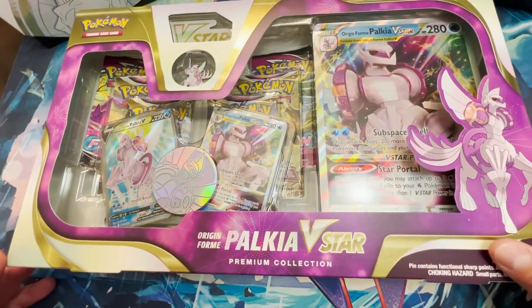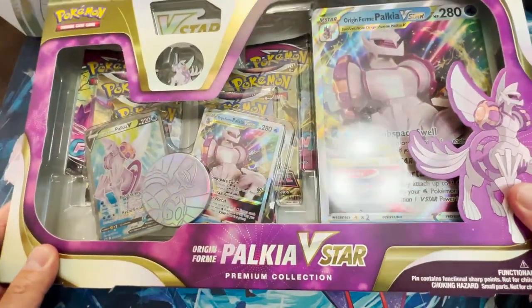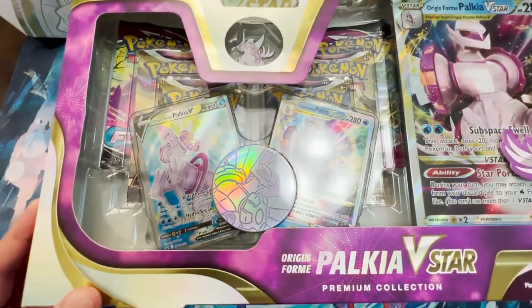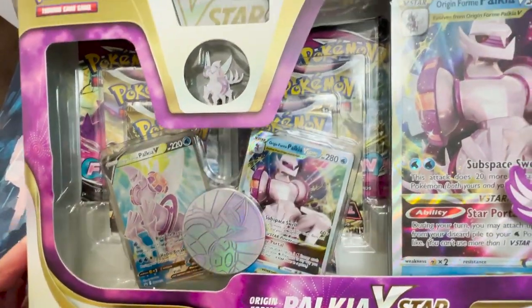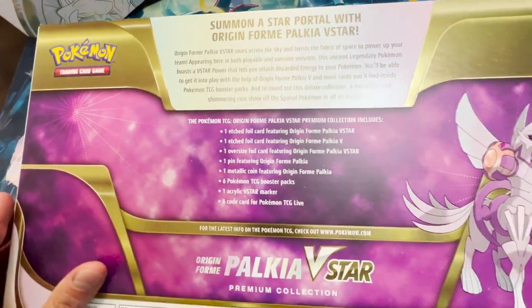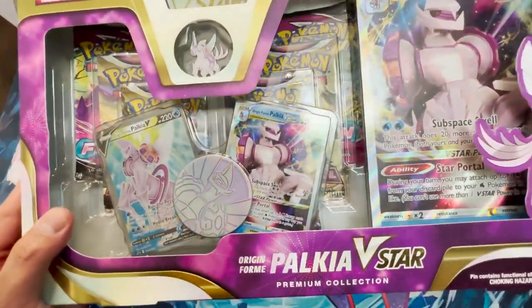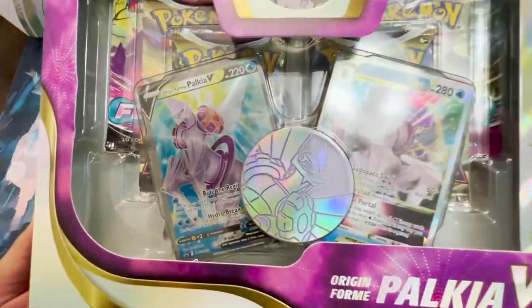We officially have the Origin Form Palkia V-Star. This is the first of the two boxes I'm reopening. This thing barely fits on the screen. Check out that coin, check out these cards — that full art in the V-Star, and check out that pin. We got six packs in here, plus a couple of other things. Let's not waste any time and see what we can get out of this Origin Form Palkia V-Star box.